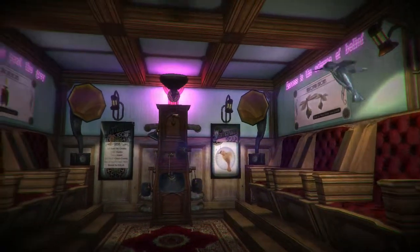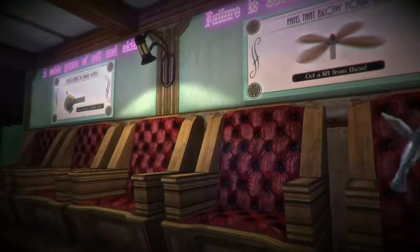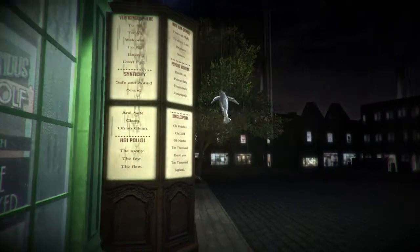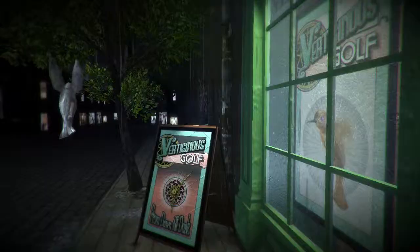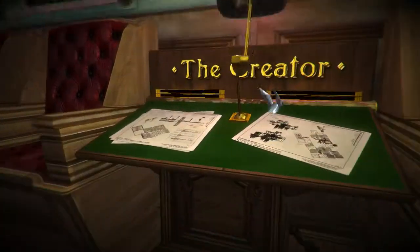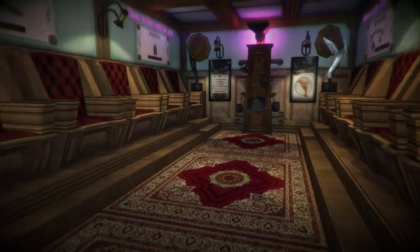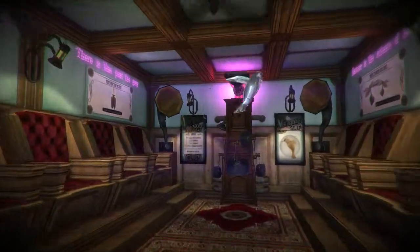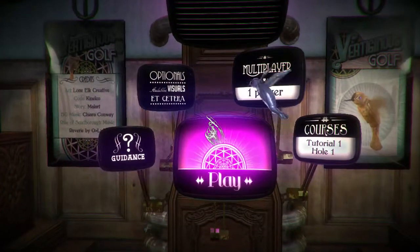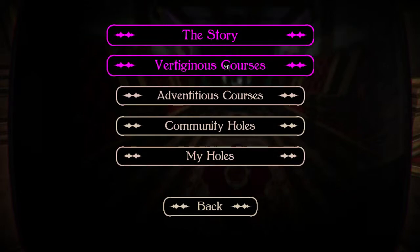This is Vertiginous Golf. It's a mini golf game set in a steampunk dystopian future slash past. It has a built-in course creator. You are playing the role of a vertiginous courses.